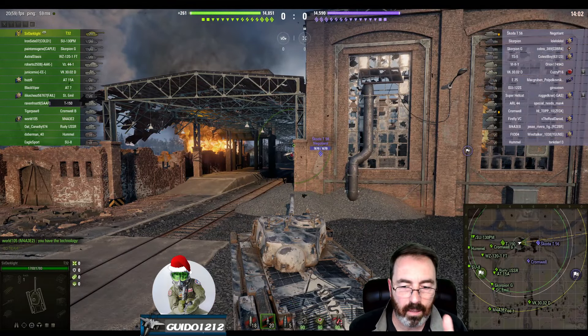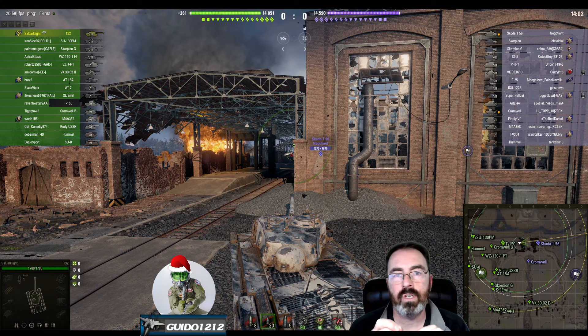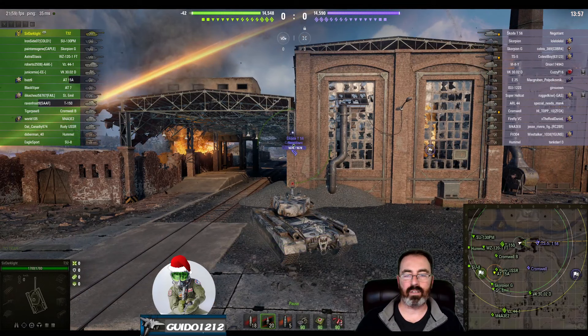This is a pretty good position for a T32. The hatch is on the right side of the turret, so we'll largely be able to keep most of that hidden if we're careful about how much we poke out on this little rubble pile. We can actually snipe the T56's cupola potentially, depending on how much he's poking and prodding. Let's take a quick look at how Sir Darklight handles this — he comes out and sees the TS5.